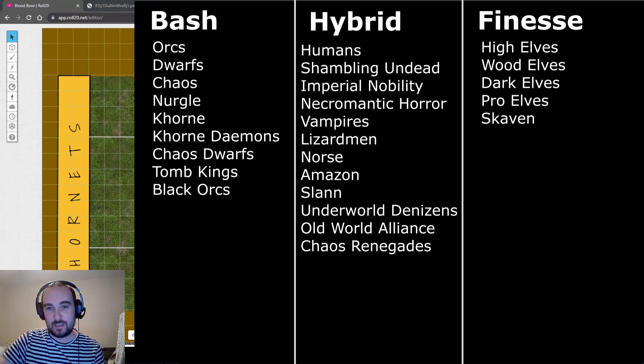Wood Elves and Pro Elves are quite fragile and it's difficult to keep their players on the pitch. Pro Elves have the best catchers with nerves of steel, while Wood Elves have the best blitzers - their wardancers - and are the only elf team with a big guy in the tree man. Now hybrid teams: this is basically everyone left, with 13 teams. They all fit along the bash-to-finesse spectrum - Humans are probably the most finesse of the list, while Undead, Necromantic, Black Orcs, Norse, and Lizardmen are more towards the bash side.